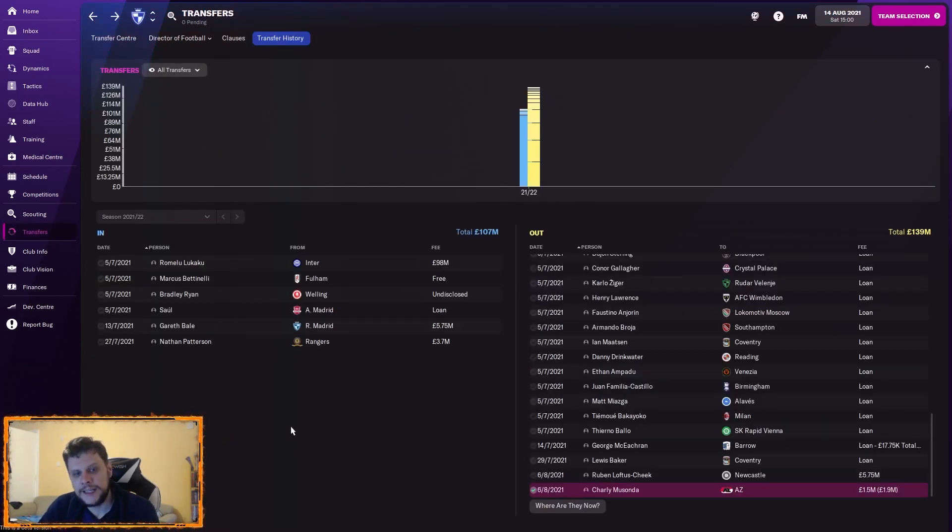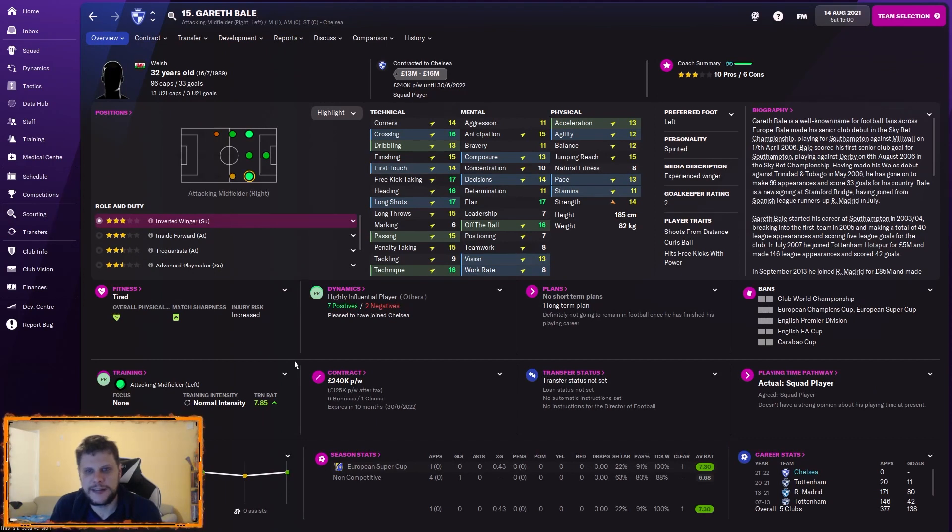On the ins, we brought in Gareth Bale for 5.75 million. Is he an outstanding player? Of course not — he's 32 and a bit beyond his prime. But that right wing was an area I flagged as a bit of an issue depth-wise. I thought bringing Bale in offered something a little bit different, and I just don't think you can turn down players of this kind of quality for five or six million pounds.